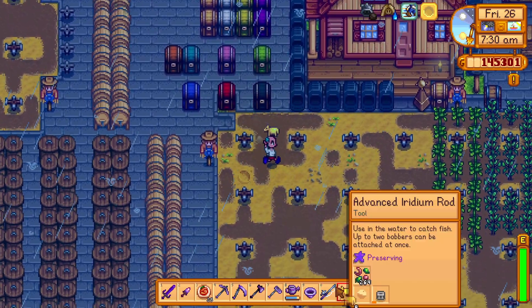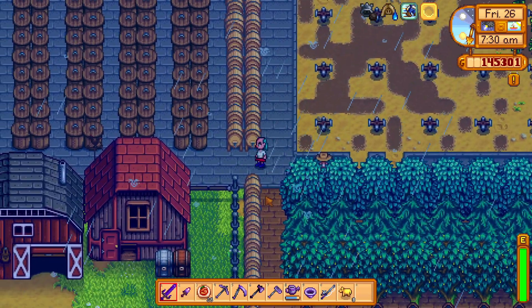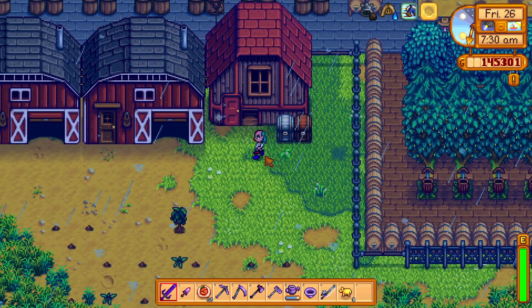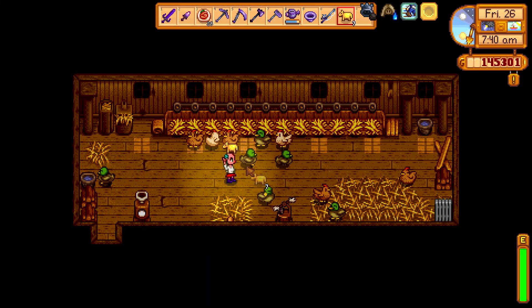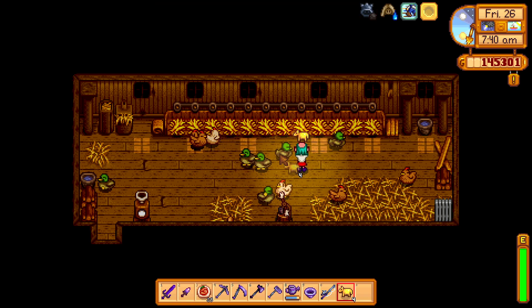I want to show you how to use a golden animal cracker. Go into the coop or the barn of your choice and right-click the animal you want to feed the cracker to.